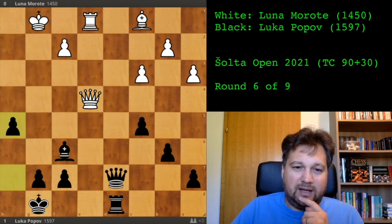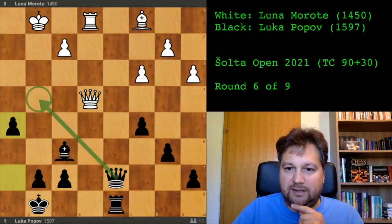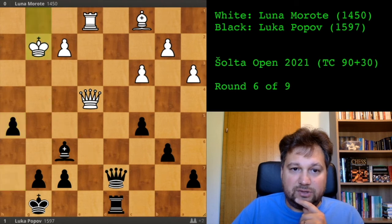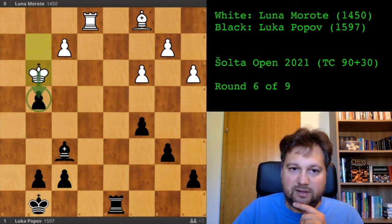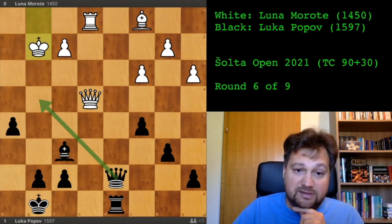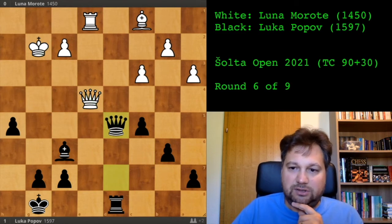I need to make sure I can defend this pawn if the queen exchange happens — but I can just move my bishop and protect the pawn easily. She played king to g2, I think believing that if I give a check she can take the pawn. But she missed that I have queen to d5, pinning her queen and forcing the queen exchange. We exchanged queens.